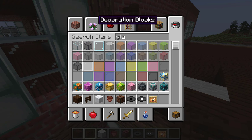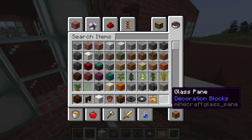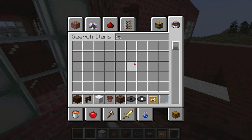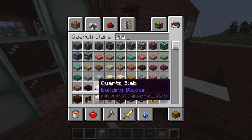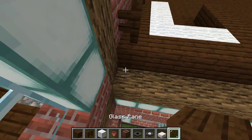Let's also get some glass panes and some quartz slabs. It's on the edge of them. Alright, let's skip this part — off we go.